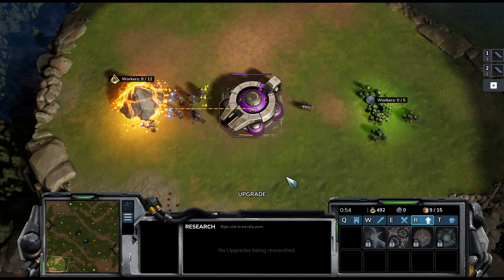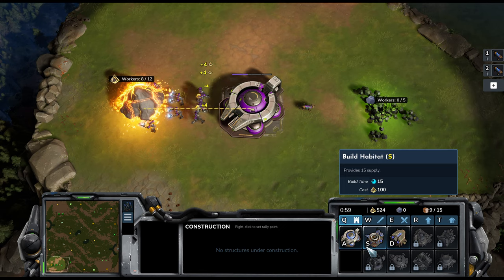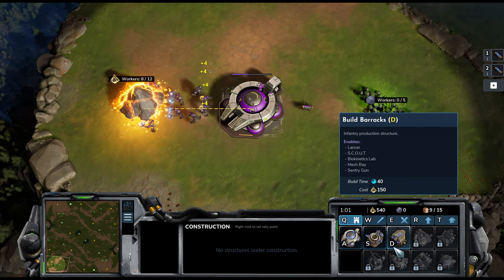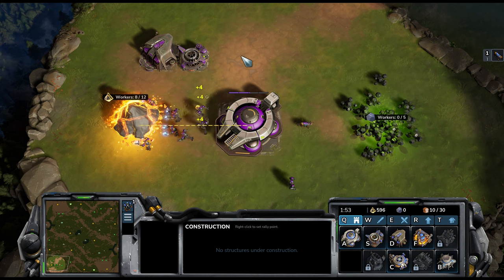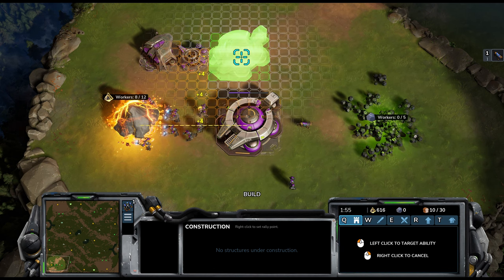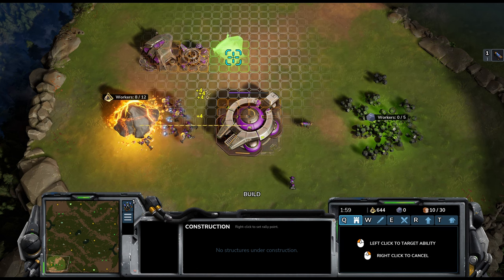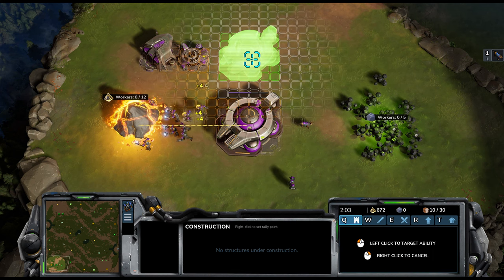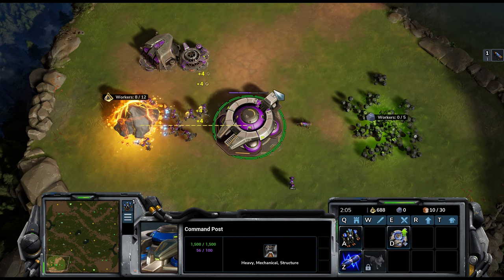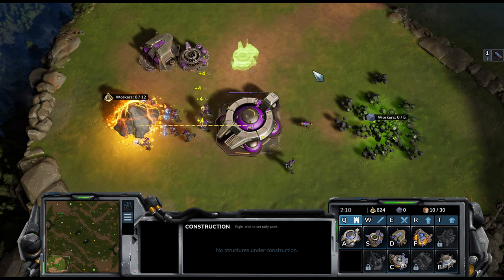Notice the letters on the icons within each menu. Whenever you see a letter over a button or an icon, it generally means it's a hotkey for that button or icon. To really quicken things up, you can use the hotkeys to select both the quick macro panel menu and then also a unit, structure or research that you want to select. An example would be making a habitat as the Vanguard faction — simply press Q, then S, then left-click where you want to place the habitat on the map.